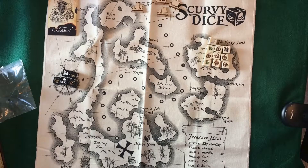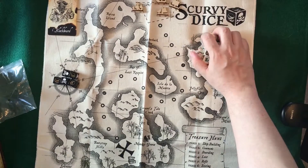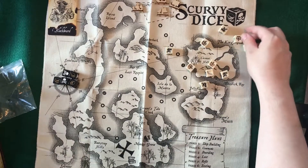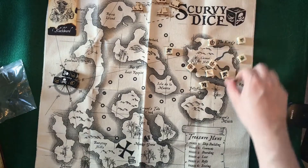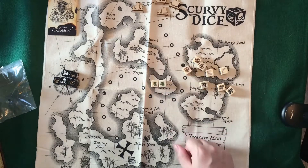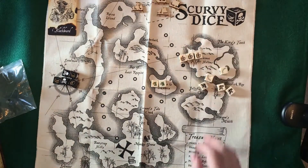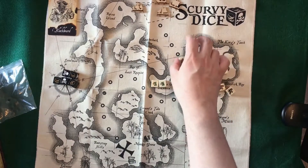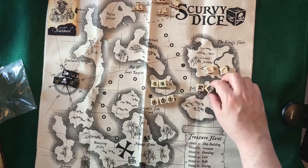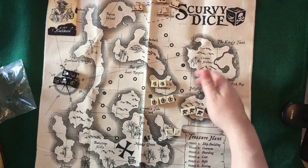It's a dice driven game and there's a lot of luck involved. These dice correspond to your ship, and you're going to roll them and assign them to different things you want your ship to do. There are many different sides — I'll flip a couple so you can see. Going over the different sides: you have parrots, which are wild and can turn into anything. You have ship tokens, which correspond to either sails or hull. The cannons are cannons, and the swords represent your crew.